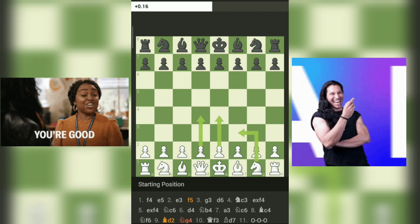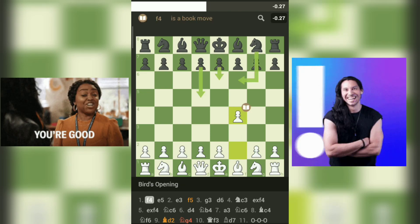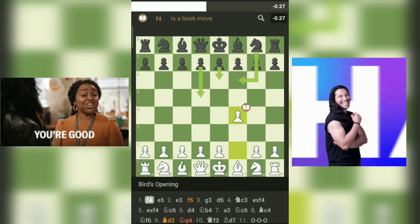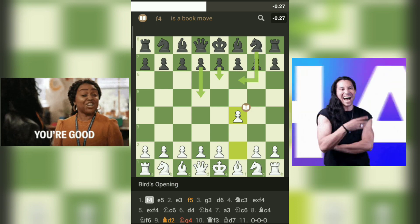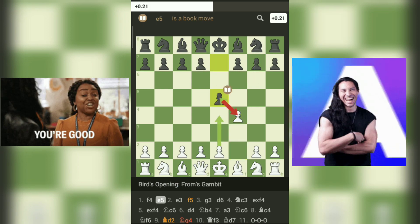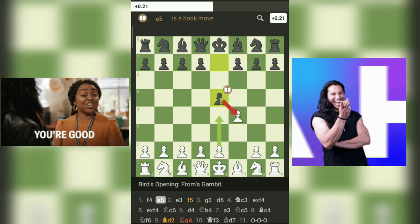The game kicked off with 1.F4, a bold move that sets the stage for a lively exchange of ideas. Just as in life, sometimes we take risks to gain an advantage. Black answered with 1.E5, mirroring the audacity of taking a leap in pursuit of something greater.